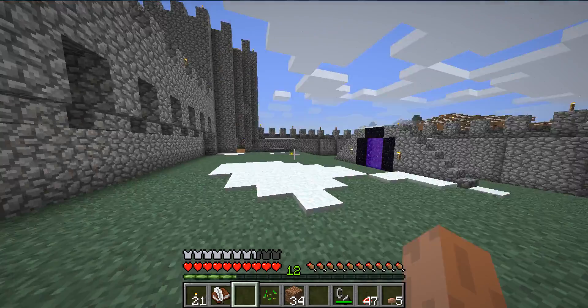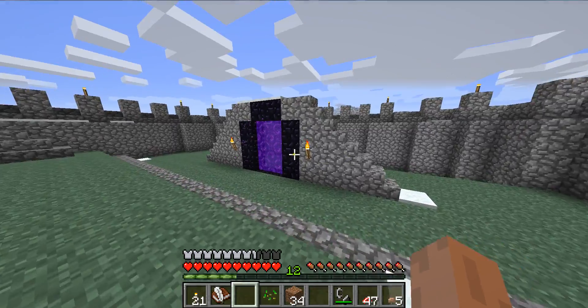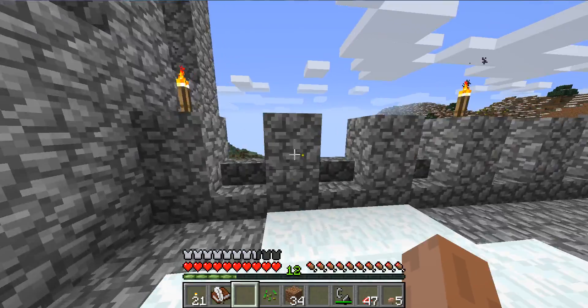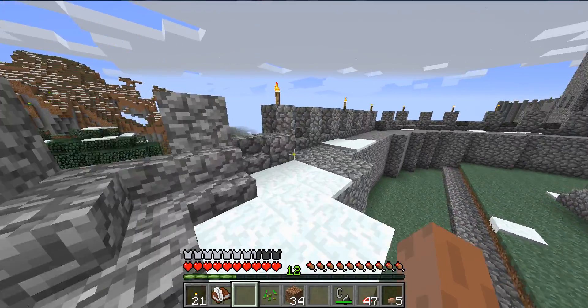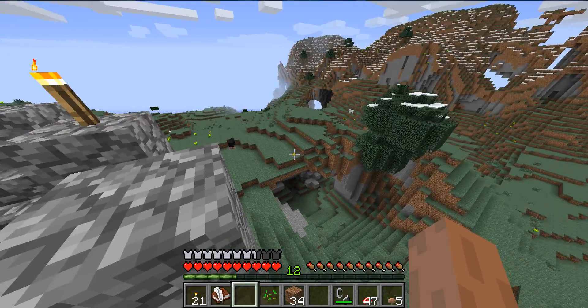We have an outer courtyard with a nether portal so that I can... And this big curved wall, which I rather like, takes us all the way out. So we can see out and around here.